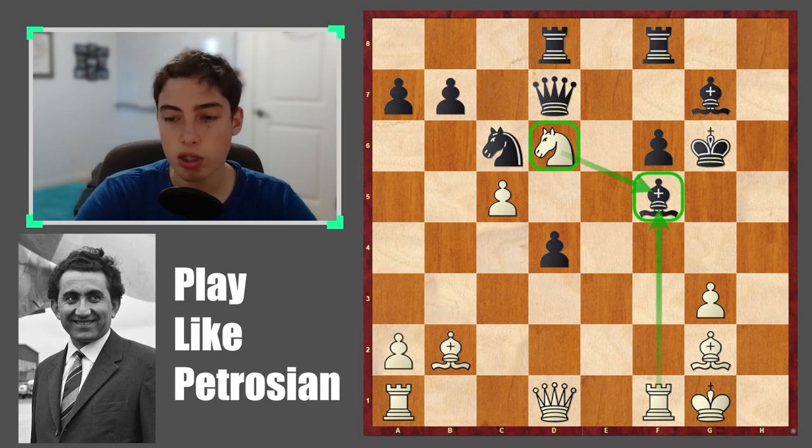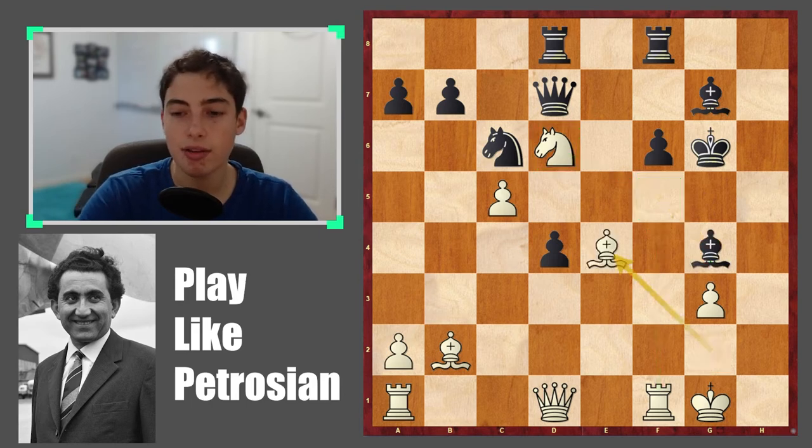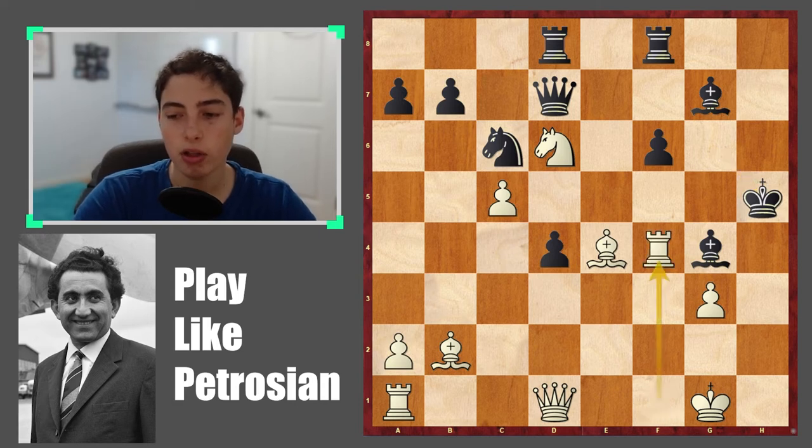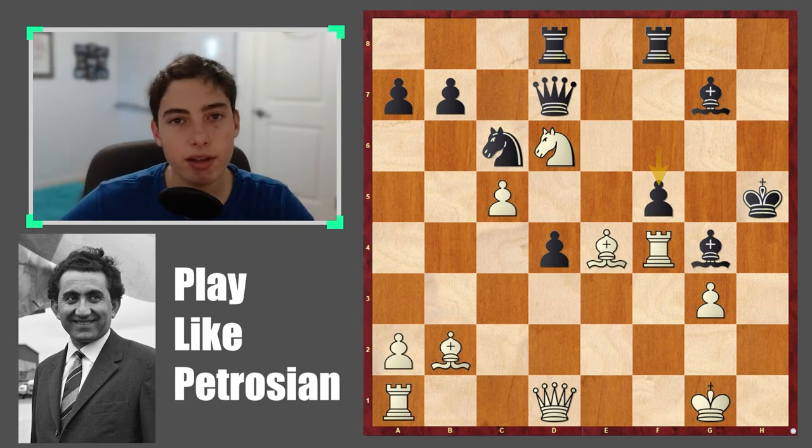If the bishop moves away — which is what happened in the game — suddenly this diagonal is free for white's pieces and the game ended quite shortly. But there's still one more critical position: rook f4, a very nice idea trying to slide the rook onto the h-file, and after f5, what do you play? This is very critical — there's only one move that gives white an advantage, and it's a pretty big one. Pause the video.